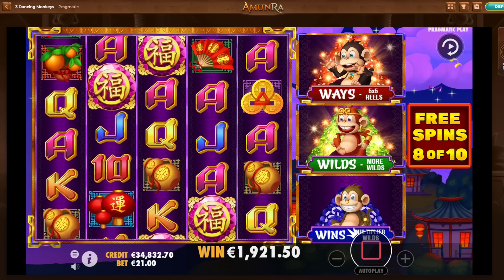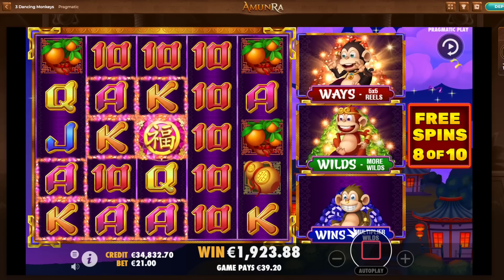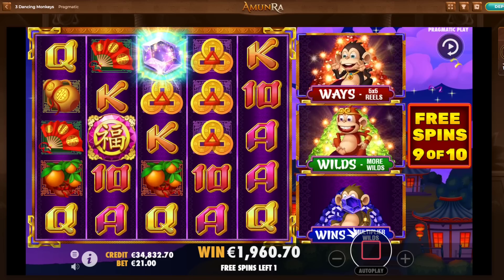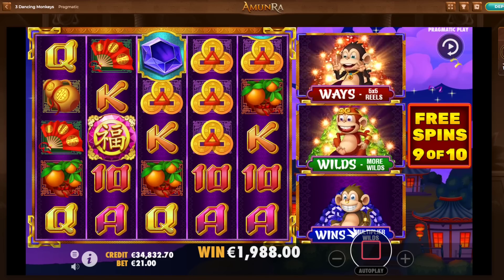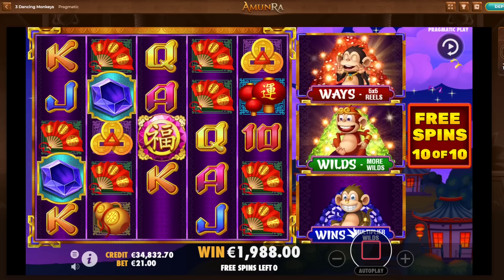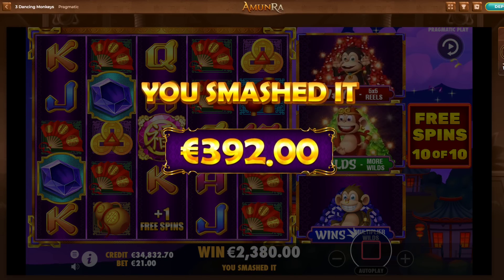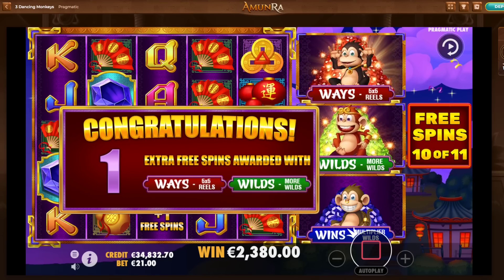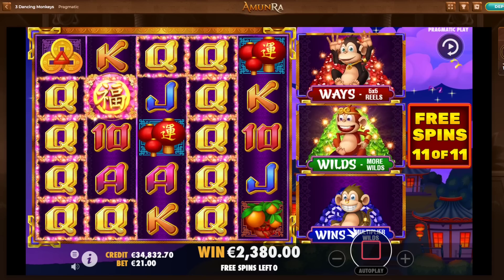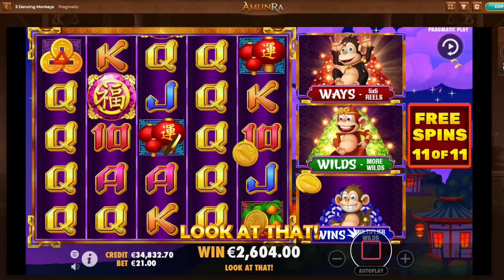Another big one. That paid as much as my 29-spin bonus there, in about 10 spins — not even. 2 more to go. Last spin. Okay. I got the thingy there. It's profit on the bonus. I think this is the best one we got so far. I got one more spin coming up. Queens again. Not bad at all.